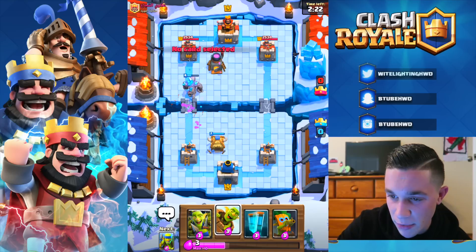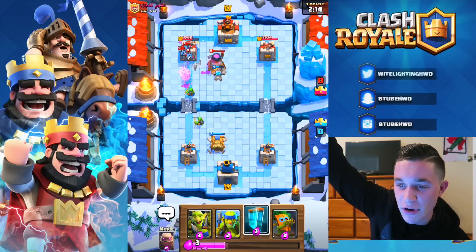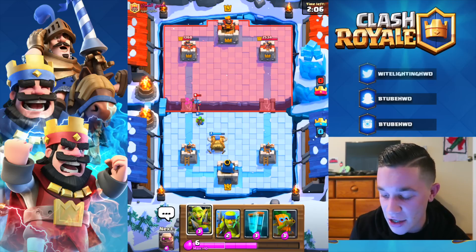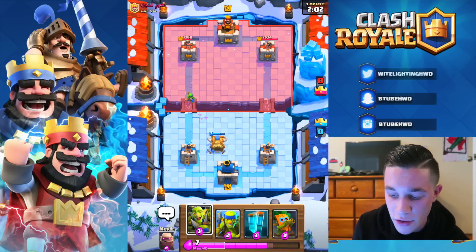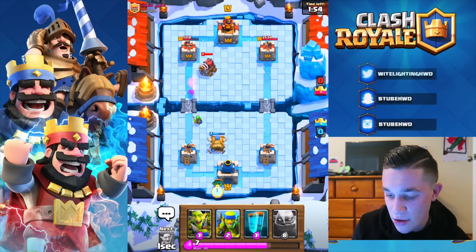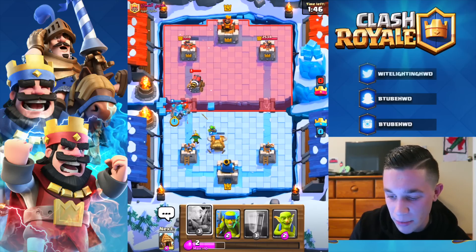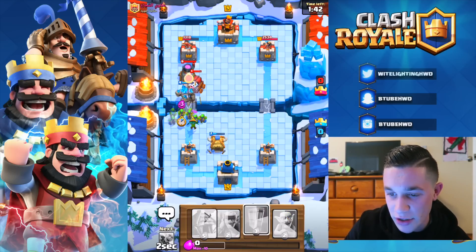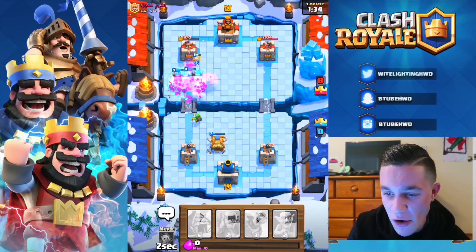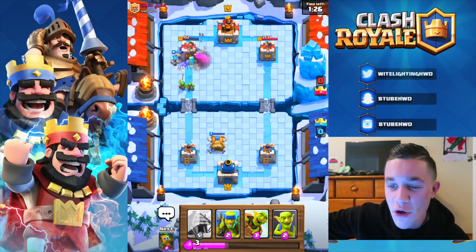He uses arrows — come on! We can goblin barrel right there and get some serious damage on that tower. The tower goes from 1800 to 1500 to 1300 — nice, we knocked his tower way down! I actually forgot what the goblin gang gives you. We're gonna drop the dark goblin in the back. He does have sparky, but that's okay because we have a golem. We'll drop the golem to take the heat off, and then with the baby golems and golemites on the tower, we take it with the goblin army — boom.